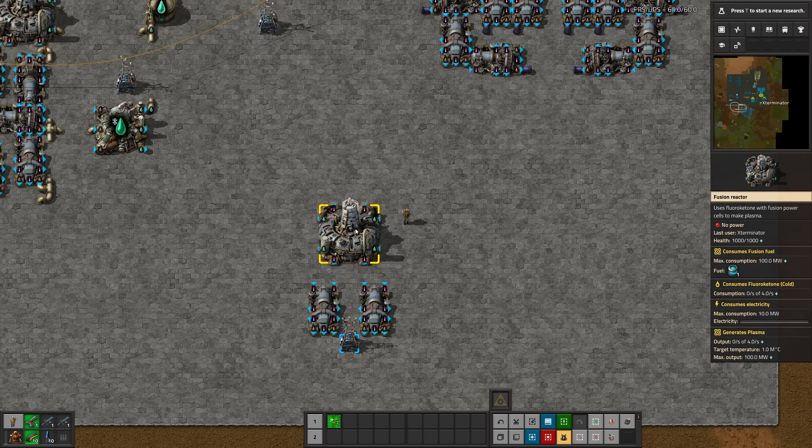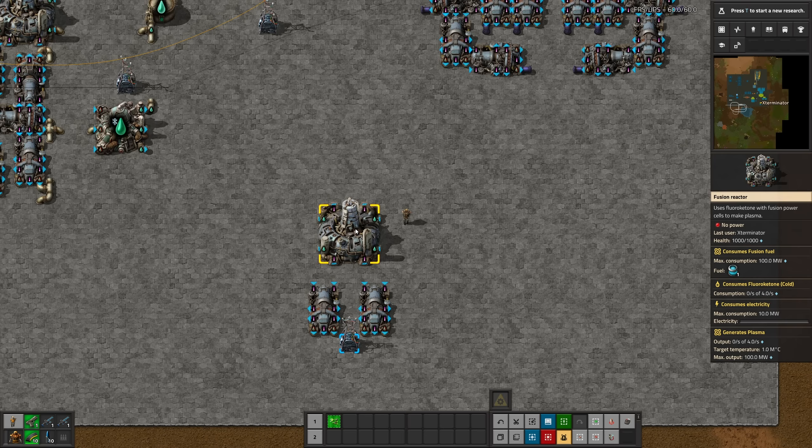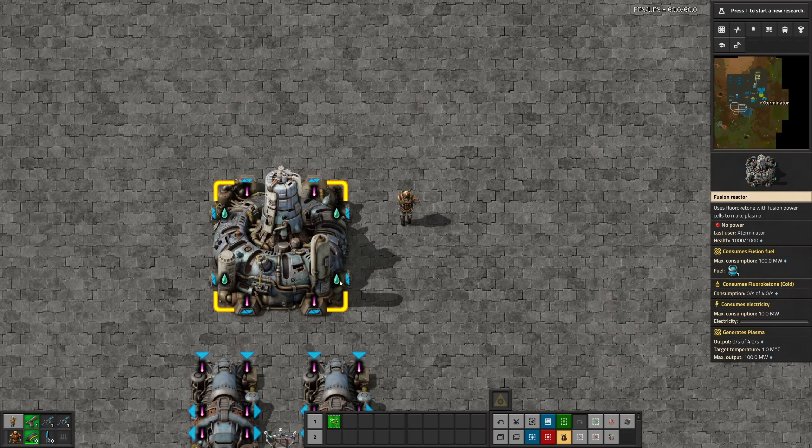Moving down, the reactor consumes a liquid. There are actually two versions of this liquid, but we'll start with the one the reactor consumes: cold fluoroketone. I hope I'm pronouncing that correctly — I tried looking up pronunciations and couldn't actually find any. It consumes this light teal liquid at the input at a rate of up to four per second, variable based on how much power is being used.